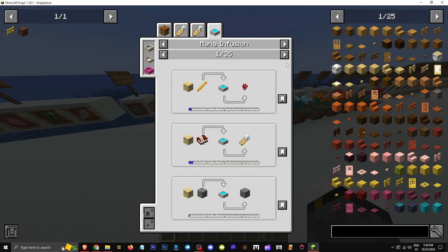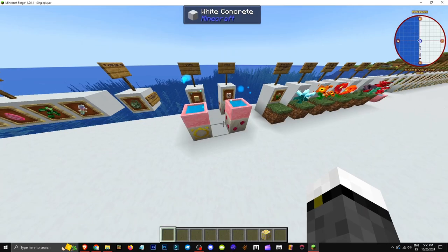It's also used to make name tags and chiseled blocks — various interesting items like different types of wart. Take a look at all its recipes. They're pretty basic, and that's how this item functions.